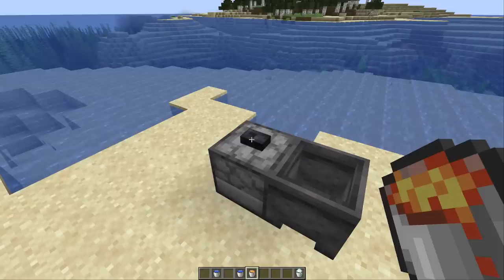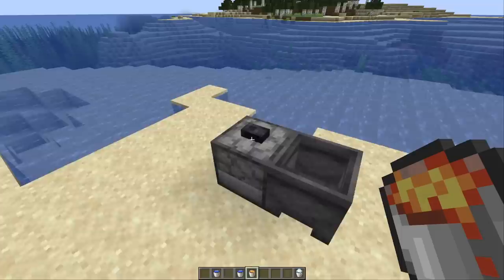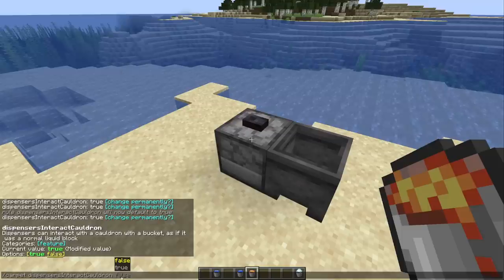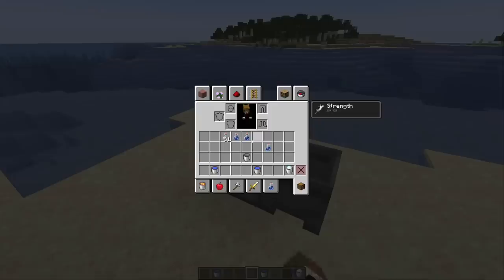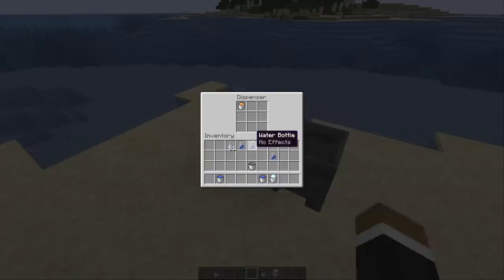After we talked about this a couple of months ago, my friend Kawa actually added this feature for us so we can use it in Quick Carpet — link is also in the description. So you can enable the slash carpet dispenser-interact-cauldron and set it to true when using the carpet for the first time. This way we can now dispense water into a cauldron, lava and powder snow as well.